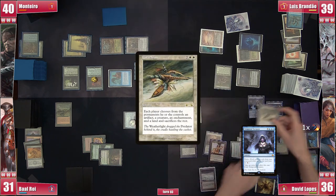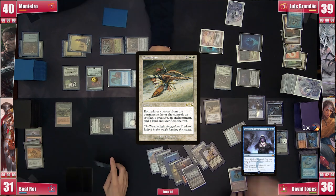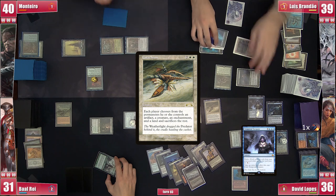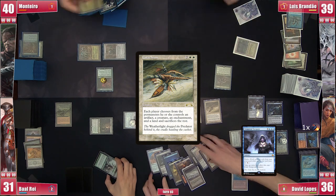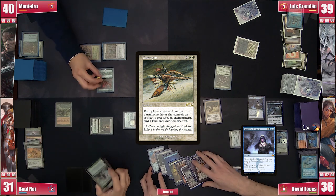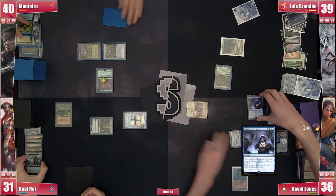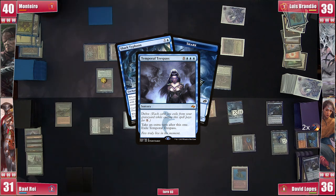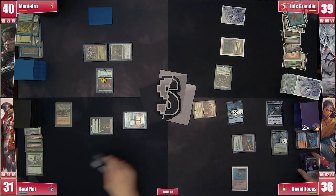David casts Cataclysm, putting a 4/4 flying Shark on the battlefield and keeping Narset, Arcane Signet, Volcanic Island, and Shark Typhoon. Baal keeps the Carpet, Deathrite Shaman, and Everflowing Chalice. Monteiro keeps Ashaya, Chrome Mox, and Gaea's Cradle. Brandão keeps Bayou and Monteiro's Isan. David then casts Temporal Trespass, gaining a turn and an 11/11 flying Shark. Still two turns to go and things are not looking great.